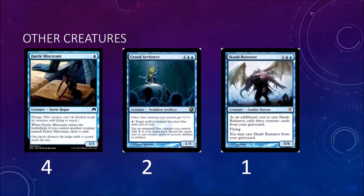Then you have two Grand Architect — it pumps your little blue flyers to get some damage in and start the race. You can also use it to cast artifact cards; there are two in the deck, but you don't really need the mana ramp to cast them. In the sideboard you have two other artifacts that you may use Grand Architect to cast — I doubt it, but you may. Then you have one Skaab Ruinator — just a big dumb flyer that you can keep recasting.